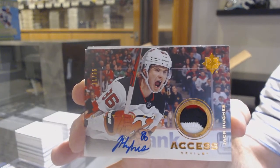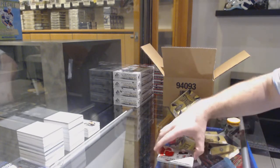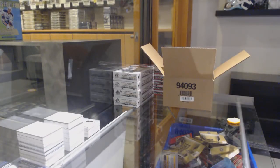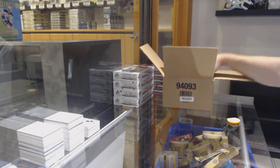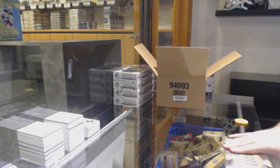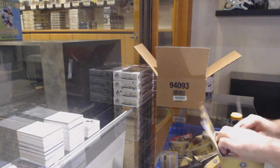Beautiful — get a picture of that. The Devils also have a Bastian rookie jersey — that was three out of four Devils in that pack. So we've got a 99, an access, and a rookie patch auto. And a retro of Nico — yes, that's right.